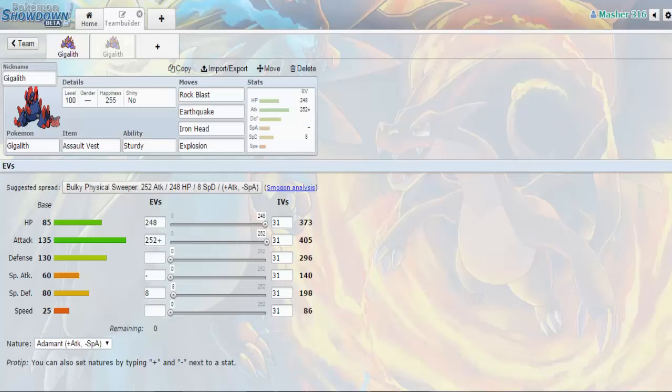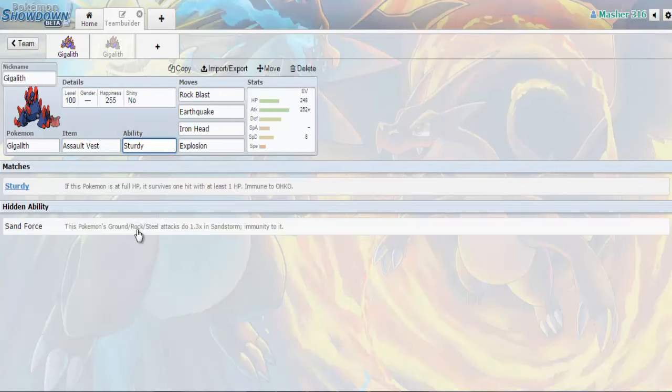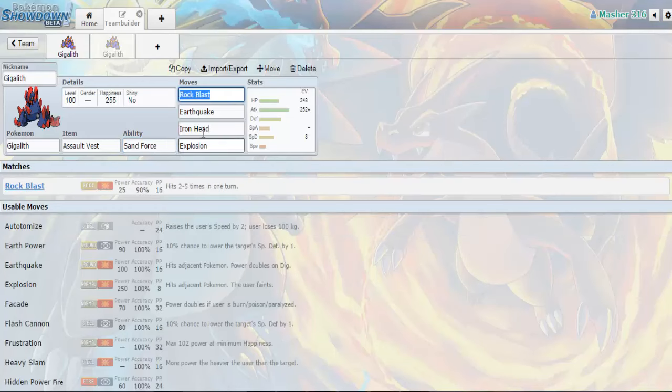Let's navigate into Pokemon Showdown and show you a couple of sets. The first set I built just before making this video. The item is going to be Assault Vest, which locks you into damaging moves only but boosts your Special Defense by 50%. The ability we want is Sand Force. The first move is Rock Blast — you can go with Stone Edge for more immediate power, but Rock Blast has better accuracy and it's a multi-hit move, meaning you can break through Sturdy, Focus Sashes, and Substitutes. It's just awesome all around.